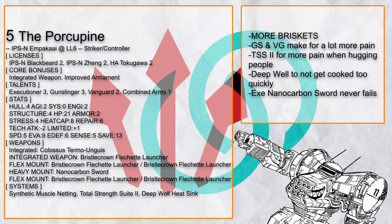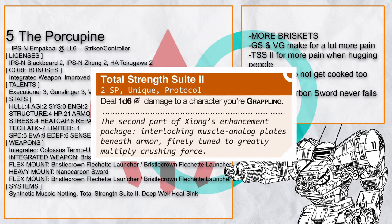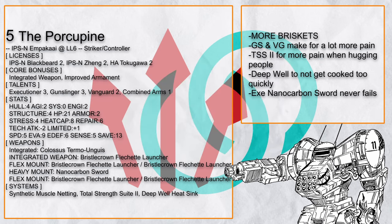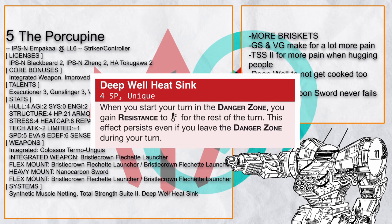Porcupine is also another Brisket-spam Ampaka — a whole lot of Briskets. It even has Total Strength Suite 2 to make sure someone will die when they are grappled by you. Also, there's Deep Well Heatsink here, just to maybe keep your reactor intact from not overheating.